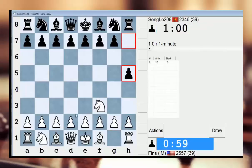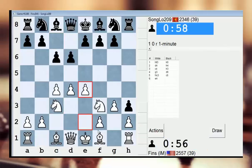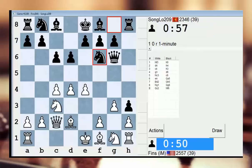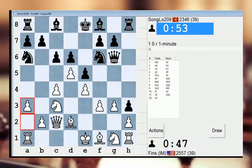Hey guys, this is Jon and I'm playing Songlo 209 in the 5 minute pool on ICC. Songlo likes to play random openings, like moving the H pawn around in seemingly random fashion. I'm actually going to go here and try to force a queen trade with him. Kind of an unusual strategy, but when you're playing a guy like this, you've got to be willing to mix it up a little bit, get him outside his comfort zone.